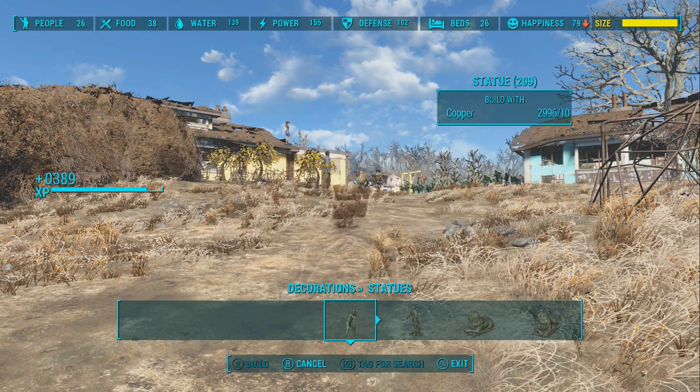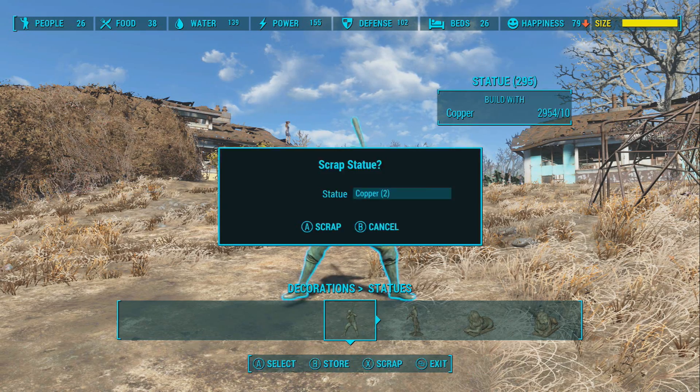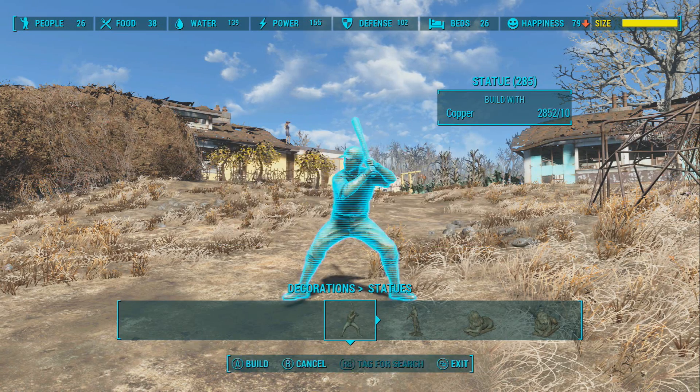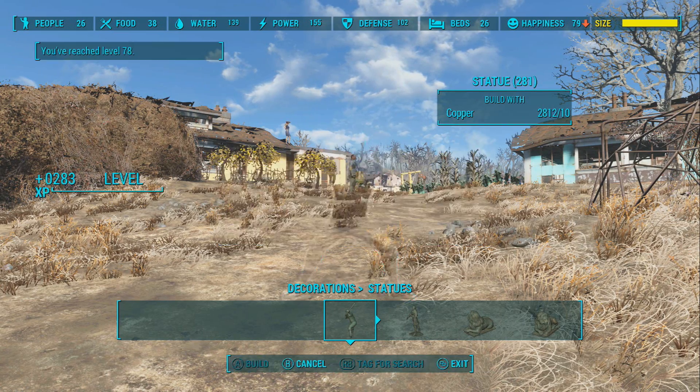And of course in order to get to this point you're going to have to use our duplication glitch in the prior video, which will show you how to get all the copper you need to make those. There will be a link in the description — we might put it up on the screen.